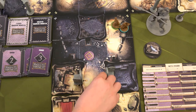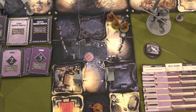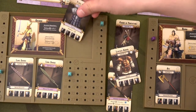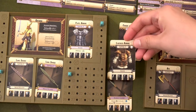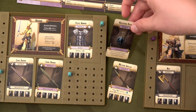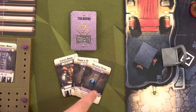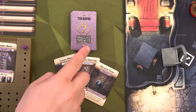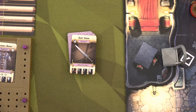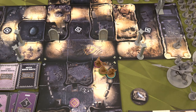Bajorne goes one-two for his first activation, then one for his second, and for his final activation does a trade with Ostara — giving her the plate armor. Ostara gives him the leather armor, chain of protection, and a healing potion so he can do a transmute. Giving up a level two and two level ones, the best possible result is a level two treasure. He draws — a short sword. Not great, but Bajorne puts that in his inventory.